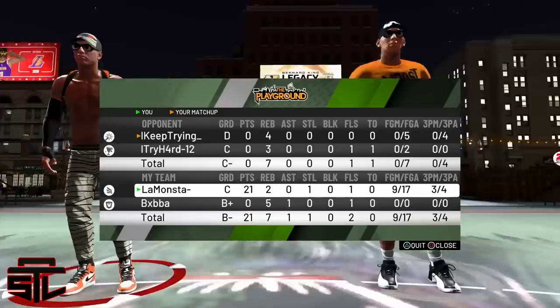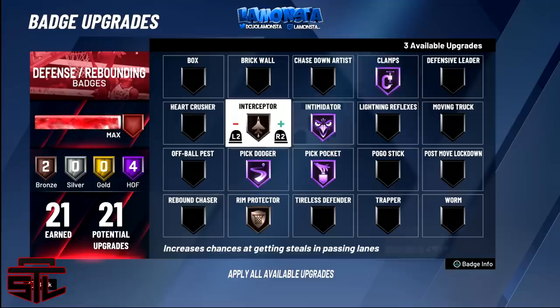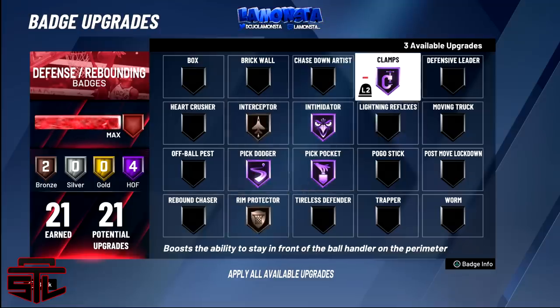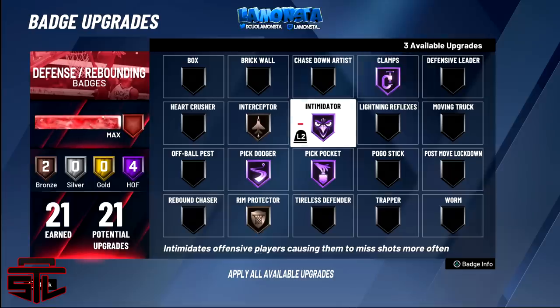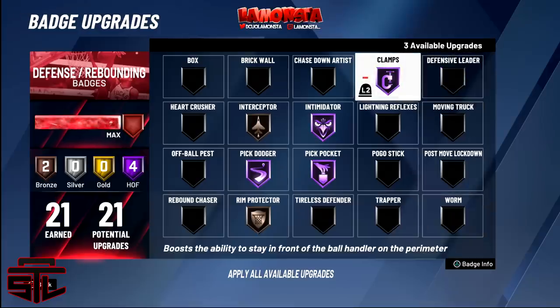The defense was so strong they gave up — 0 for 5, 0 for 2 as a team. They were like, y'all playing way too much defense, there's no point, it's over. Now we finally got the reveal of the defensive badges. These defensive badges are for my two-way playmaking sharpshooter and my two-way slashing playmaker. The two-way slashing playmaker only has 18 badge points, that's why it says three available up top.